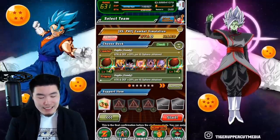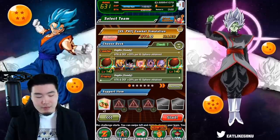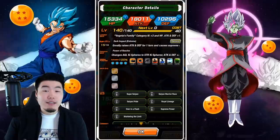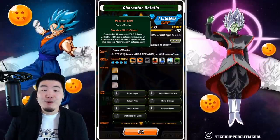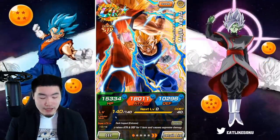Instead of using the LR Goku and Frieza, our main attacker is going to be the EZA STR Majin Vegeta, because number one he's a great nuker, but number two he's an even better nuker when facing Goku's family enemies. And since we're fighting Goku here, he's going to be extra effective.